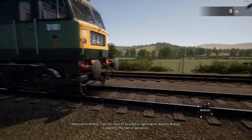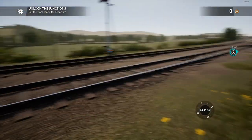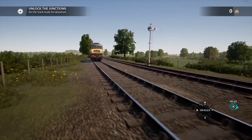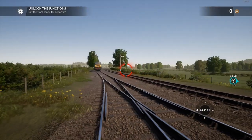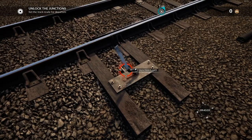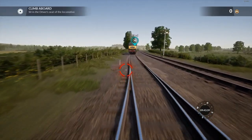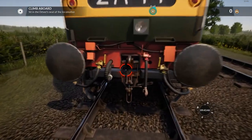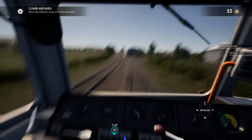Hey guys, welcome back to Train Sim World. Today we're on the Somerset expansion. I need to go and set the track. This is basically a tourist railway - a privately owned, historic railway. We've got the little Class 9 over there and a Class 47 over here, and apparently we're getting ready for the day. It's beautiful countryside and quite pretty, so let's get ready to roll.